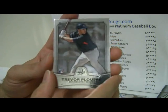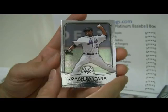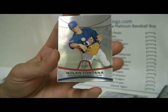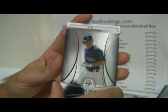Now we have Plouffe, Santana, Rensinia, Ackley, and Fontana. Fontana will go to Ackley and the Mariners.